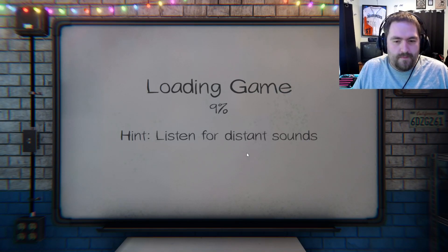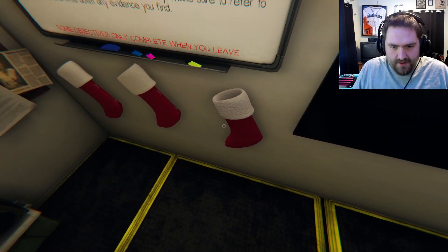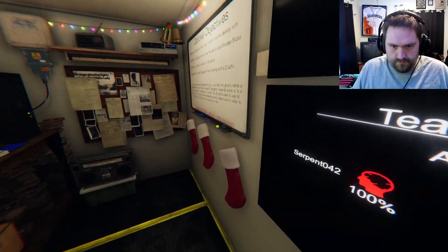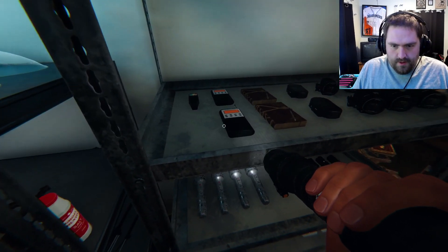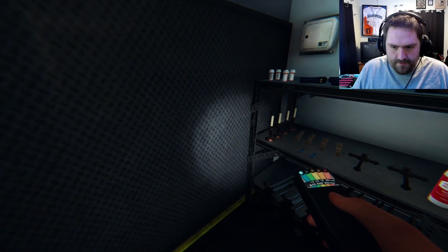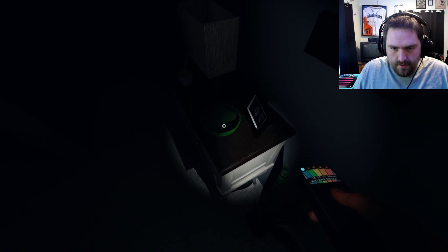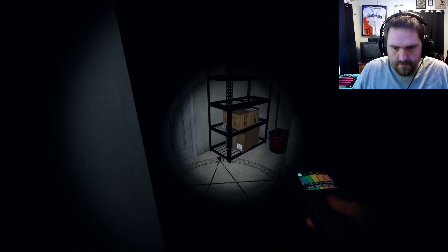Hint: listen for distant sounds. 90%. I love that we have stockings in here. Smudge Sticks, Photo of the Ghosts, Prevent from Finding with a Crucifix — Christopher Anderson, got it. Flashlight, EMF, photo cam. Breaker is in the garage, so we'll head there first. Upside to doing this alone: better control my sanity because I'm the only one here. So go look for our hiding spot. Well, there's a summoning circle.